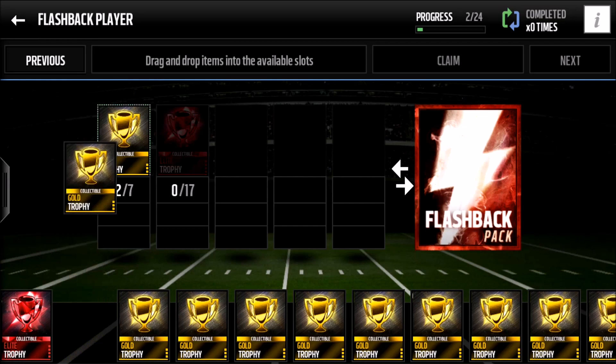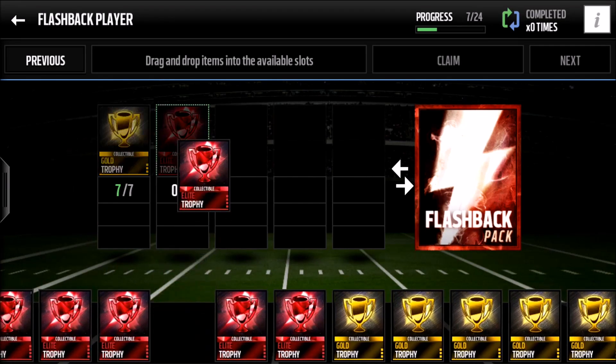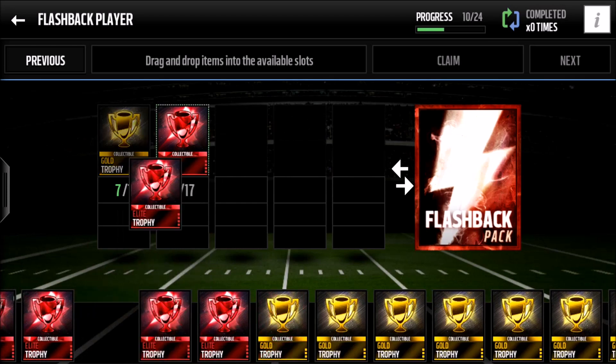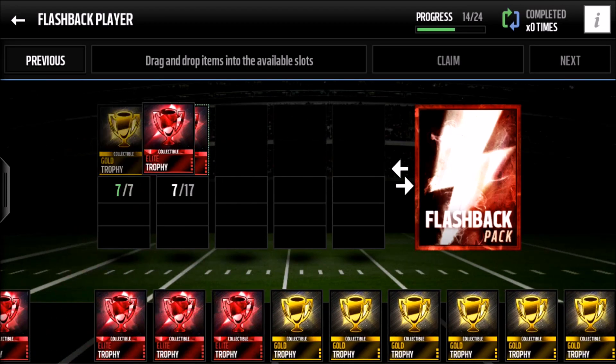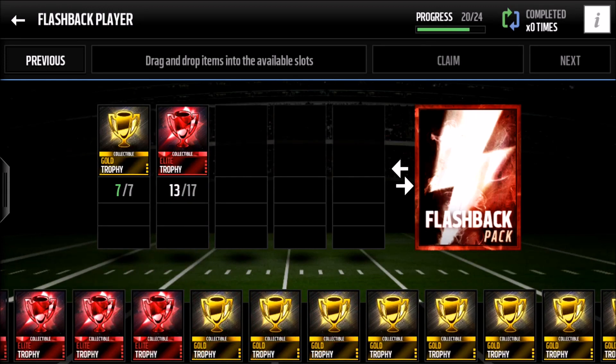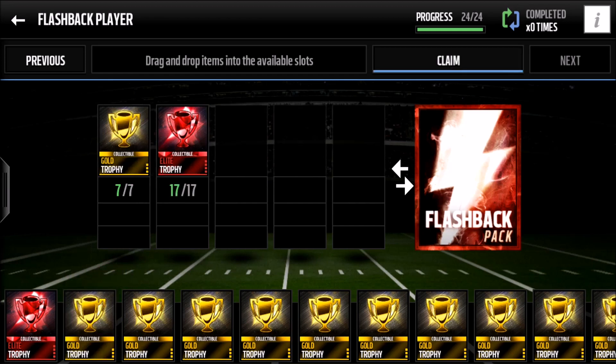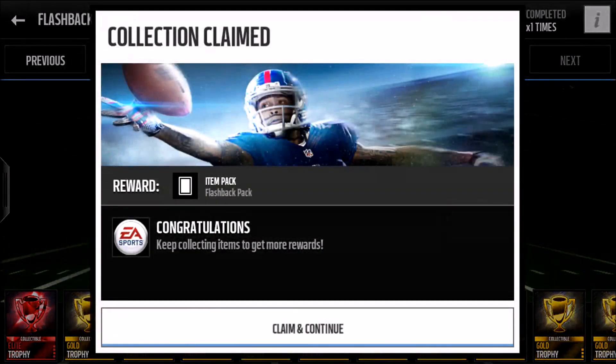We didn't have this set last season, so I think it's really cool that there is a set now. Last season the flashback packs could only be bought with Madden cash, but having the chance to do it in a set is great. Getting these trophies is not that difficult — just go ahead and slap players into the player trading set and you can finish it. This is the first time I'm doing the set, so let's see what we get.